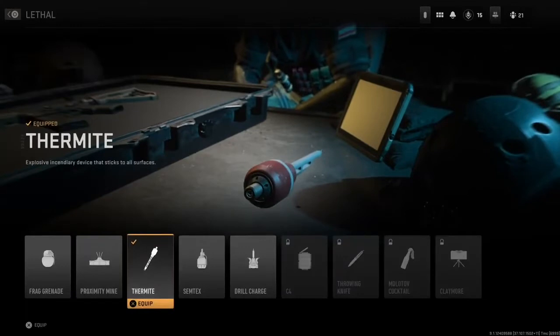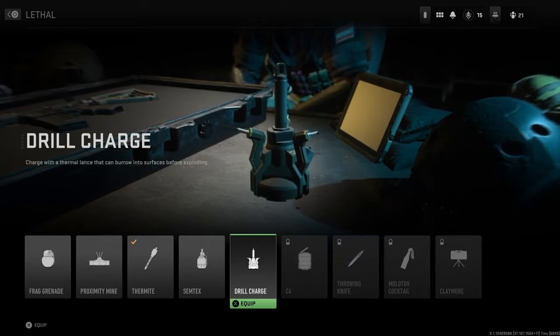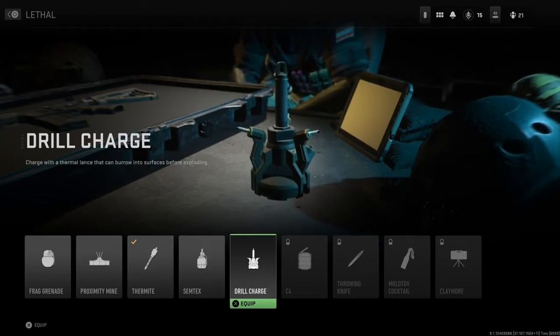In the lethals, nothing really new besides the Drill Charge. I don't exactly know what it does — I've used it a couple times. I think it drills into the ground or whatever surface you shoot it into and then blows up after a couple seconds. I haven't really gotten a kill with it, so I don't know how useful it is, but it is something new that they've added.